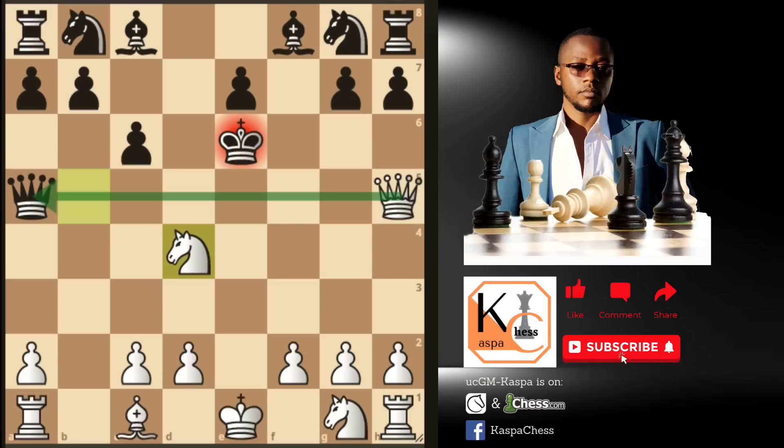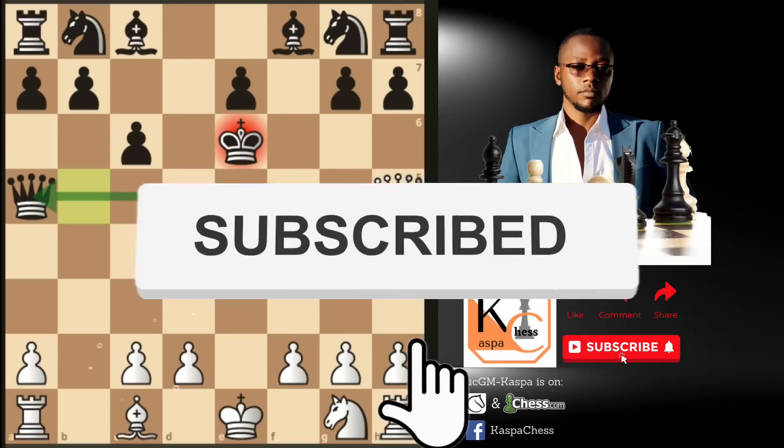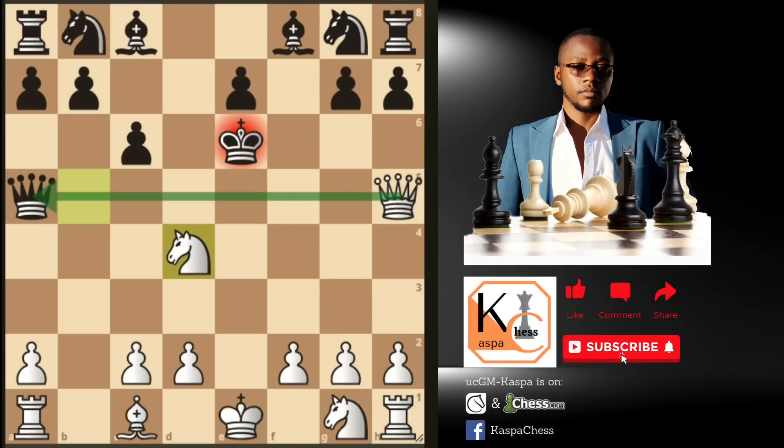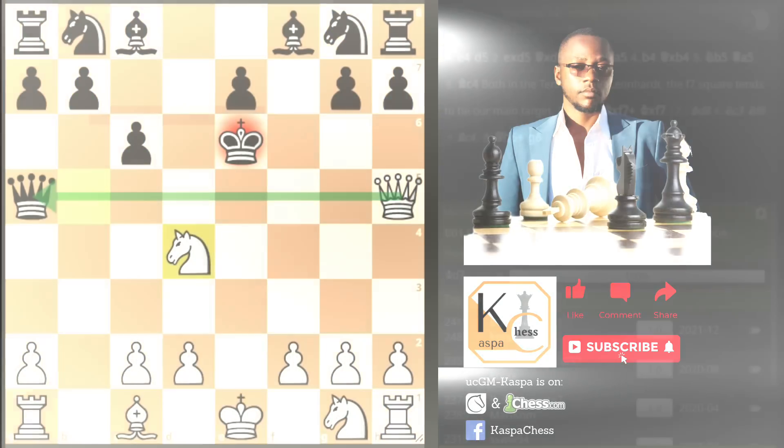These are the moves that you can use against the Scandinavian players so that you can win games very fast. I can guarantee you 100% you are going to win many games with these gambits — either the Tennyson gambit or the Leonard gambit. In both of these lines, just keep an eye on the f7 square, because that's the weakest square on the chessboard. Without wasting much of your time, let me take you straight into a game so that I can show you how one of these gambits, especially the Leonard gambit, works in practical terms.